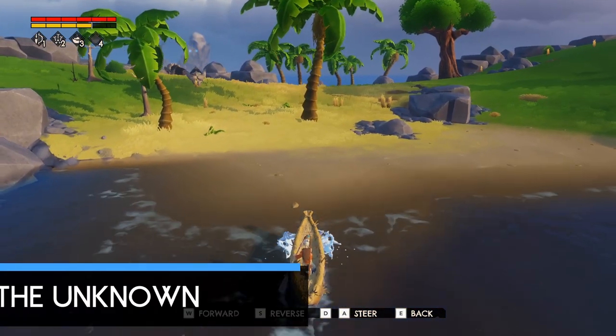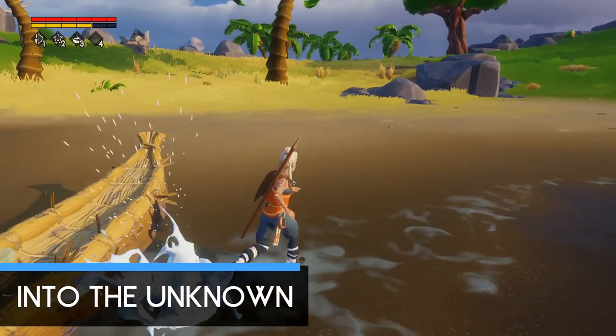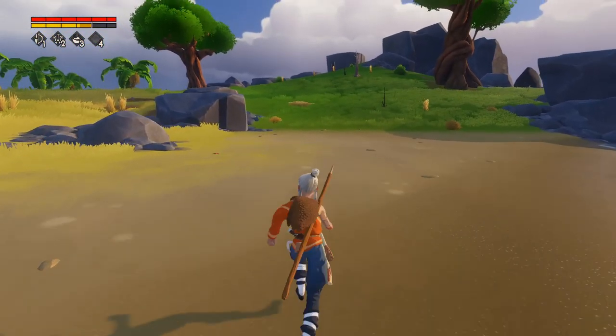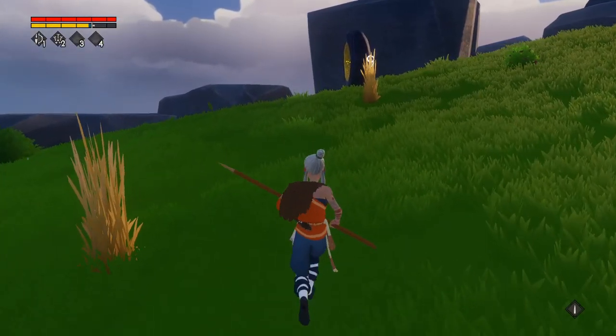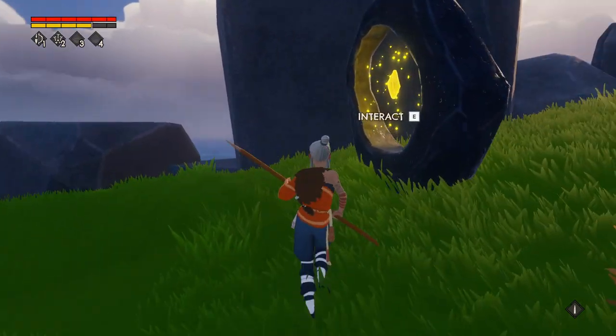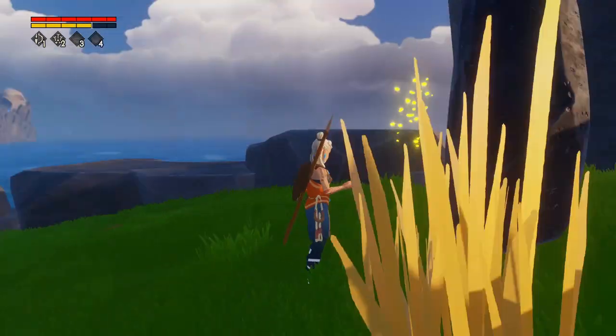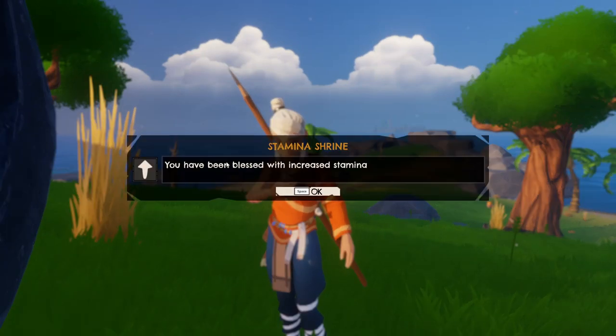If you're not low on supplies and are feeling adventurous, look for islands that are a little way off in the distance. These small islands may not seem like much, but they can hold rare items or sea shards, which are the in-game currency. Also keep an eye out for shrines — sometimes on these islands you may find circular rocks with a light in the middle, and if you interact with them they may increase your stamina or health bar.